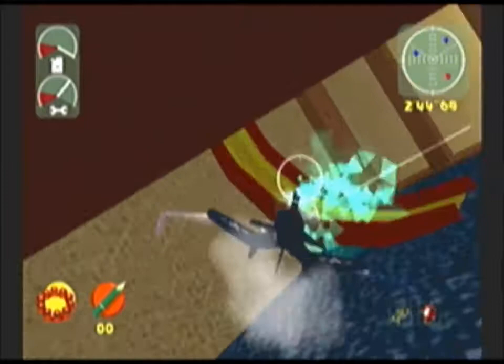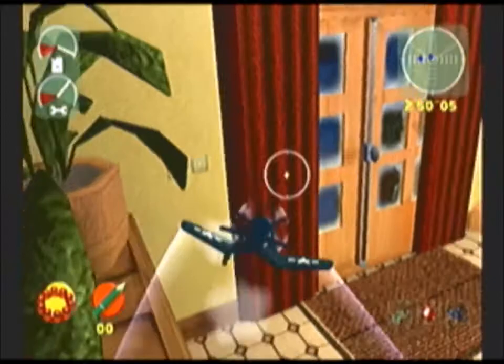That ramp there is actually for the jeep. You can boost up the wall on the bottom floor and drive up to the top. Alternatively, you can take out the castle turrets with the jeep.